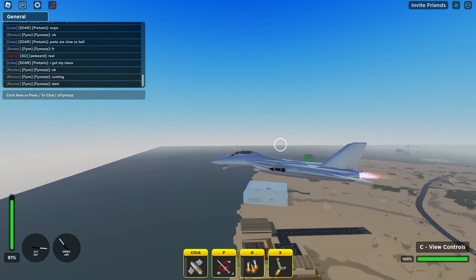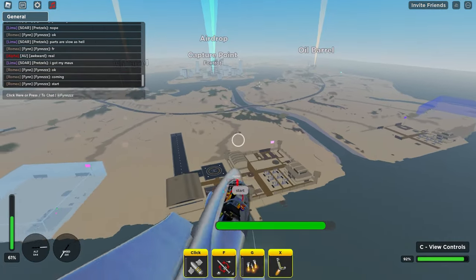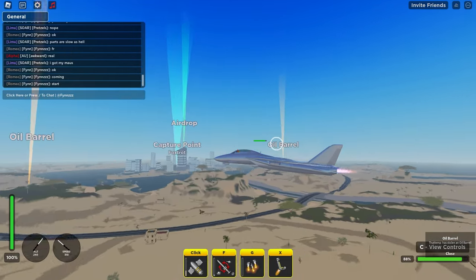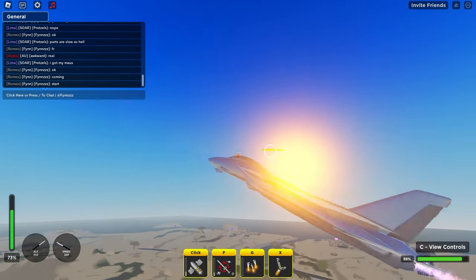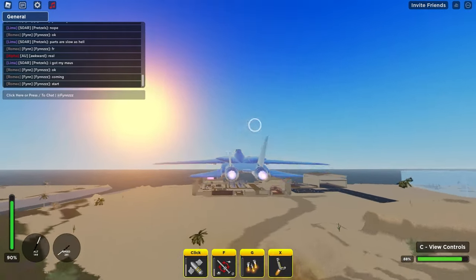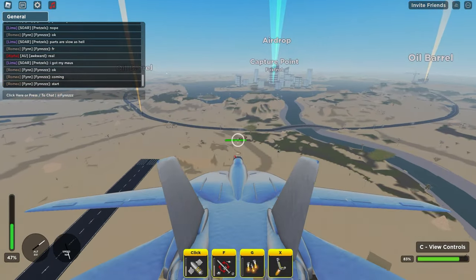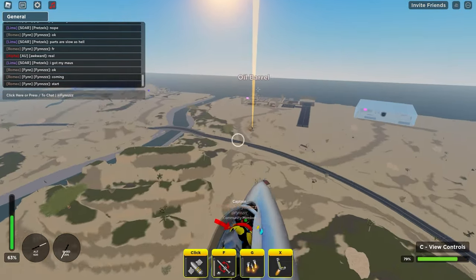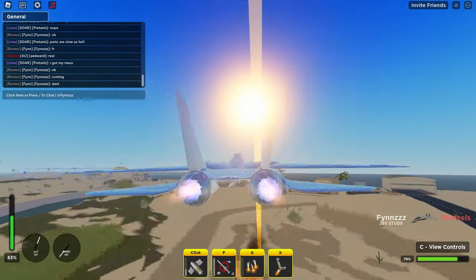I'm going to try and take out a guy in a Maus tank. The main issue is that this vehicle has so much health, but the lock-on missiles help a lot because I can quickly lock on and fly away without having to worry about precise aiming — just aim in the general vicinity. As you can see, we're already taking him out pretty fast, and yeah, we took out that tank relatively easily.